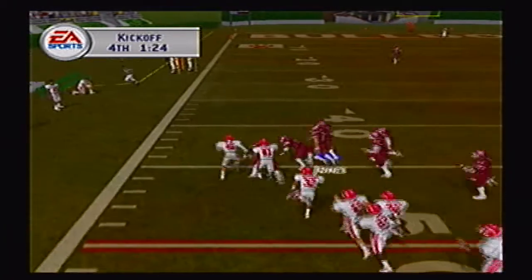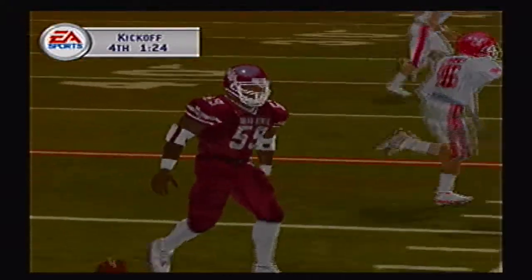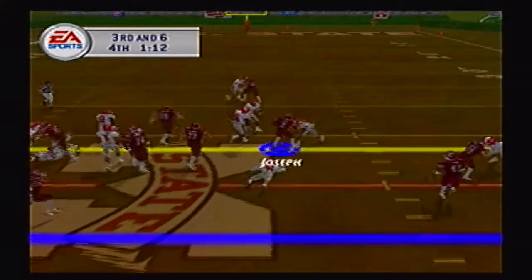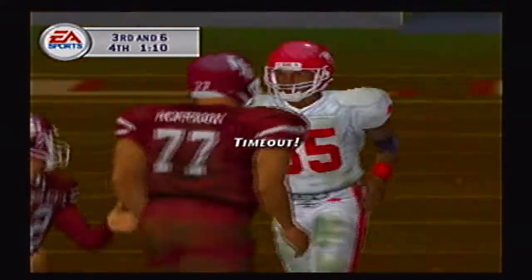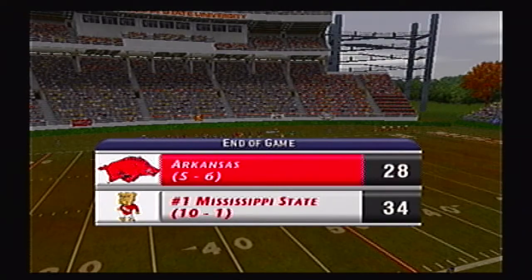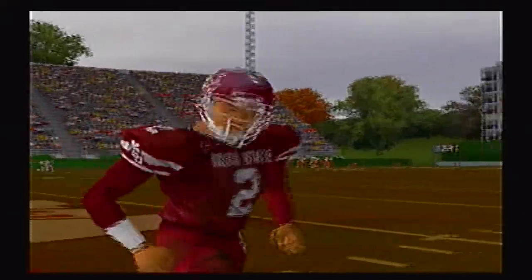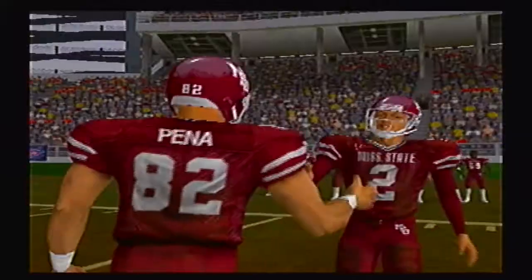Arkansas on for the onside kick and Robert Spivey, the senior defensive end, dives on it. Now Mississippi State just needs to run the clock out. On third and 6, Todd Joseph gets the first down — and that is going to do it here in Starkville, Mississippi. Arkansas puts up one heck of a fight and falls to 5 and 6 on the season. 34 to 28 is the final — Ralph Kress gets another victory under his belt.